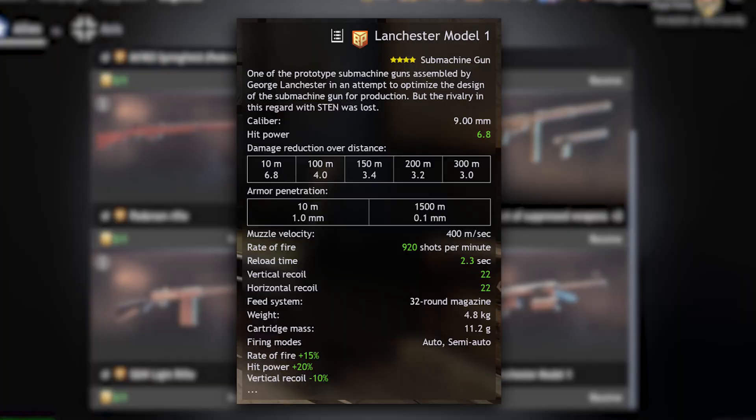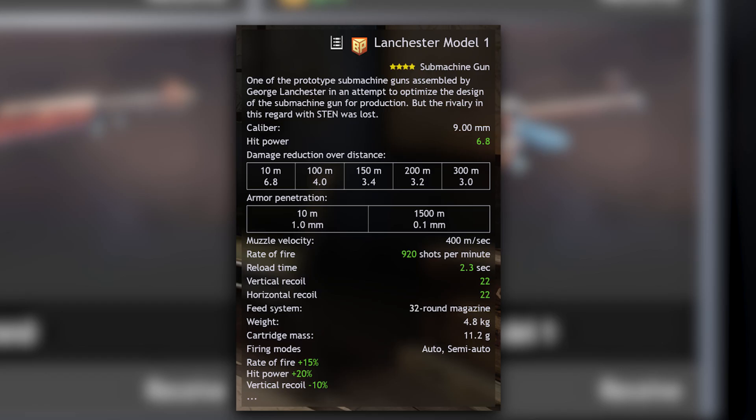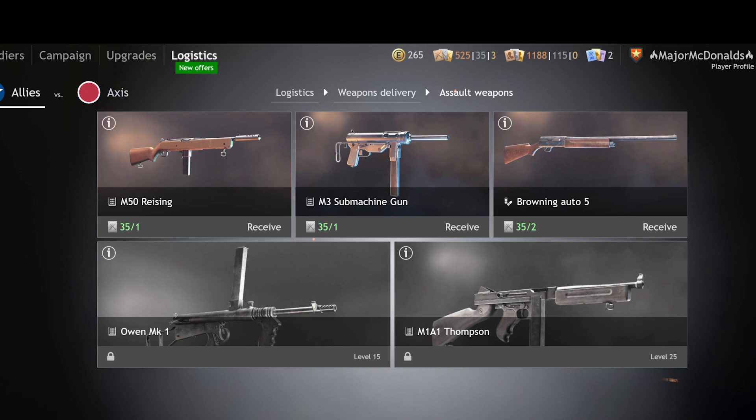I can say wholeheartedly that this thing is one of the most underrated gold weapons in the entire game. It looks super unique and has a very high DPM. The only real downsides are its horizontal recoil, which does need to be managed, and I would also advise not to use it in Tunisia, as the 50-round drum magazine Thompson is the best Thompson in the entire game and beats it by some distance. But Normandy and Pacific are prime targets for it, considering the lower quality of the existing arsenal of SMGs there.